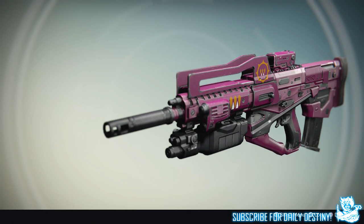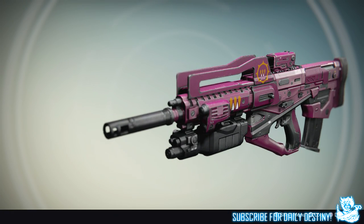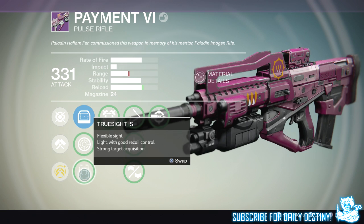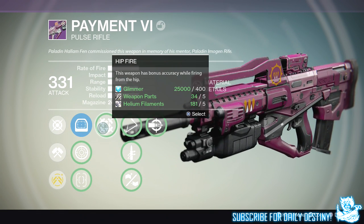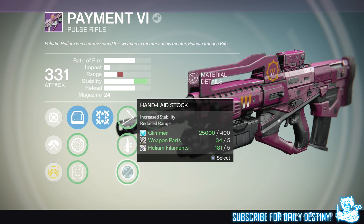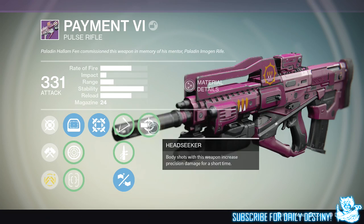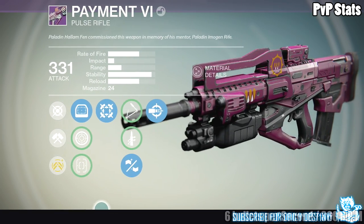I'm not actually sure if this weapon will have random rolls every time it is rewarded — I'm not sure at this current moment in time. Taking a look at its stats, it's got a not-too-quick rate of fire for a pulse rifle. I personally prefer the ones that shoot quicker, but there are ones like the Three Little Words and the Red Death that have a slow rate of fire but super high impact. This one is in between on both impact and rate of fire. It's got half-decent range, stability is pretty good, and so is its reload. It's got a standard magazine size of 24.